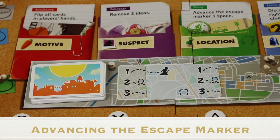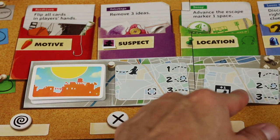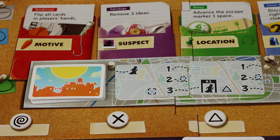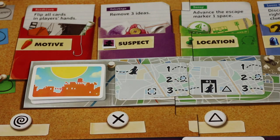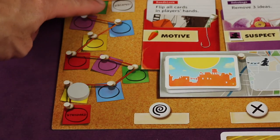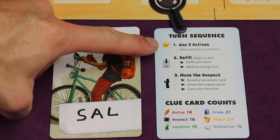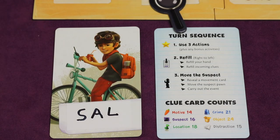When moving the suspect, another possibility can happen: after the first movement card, you slide the previous card over, flip the new one, and line it up. The suspect may move a certain number of spaces, but if the movement card also has an arrow-up icon with a number, you move the escape marker. If the escape marker ever reaches 'escaped,' the game ends before you cracked the case. After a player uses up to three actions, refills, and moves the suspect, it's the next player's turn clockwise.